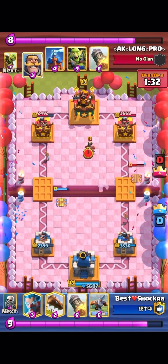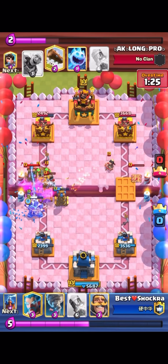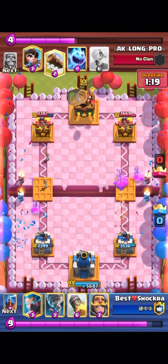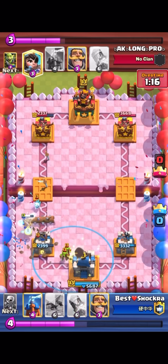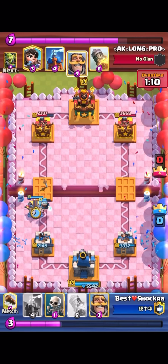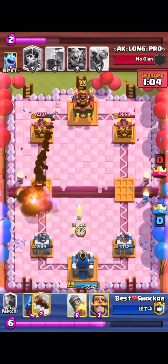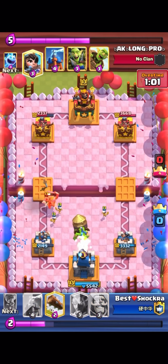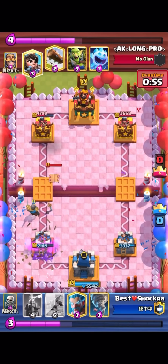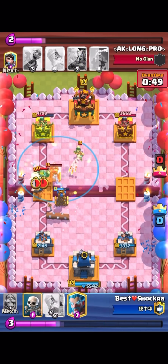If you go tesla at the bridge, it prevents him from going princess at the bridge. I go xbow here for some rocket value so I can rocket his tower. He goes knight tesla, I go skeletons then log — I thought the tesla wasn't going to target my xbow, which is why I logged trying to maybe get a connection, but I still get a bit of damage. I go ice wizard then nato. I go xbow again and don't play anything else because I know he's going to rocket it, so I go skeletons then rocket after, with a knight in the middle just in case he princess bridges.